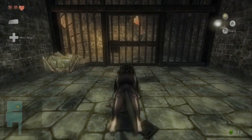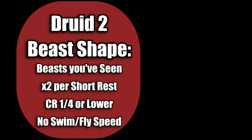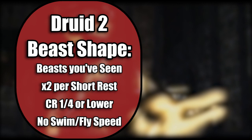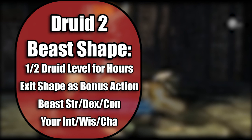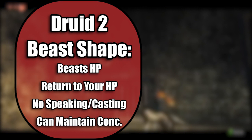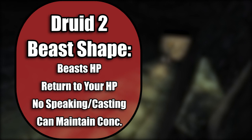A second level of Druid grants the ability to Wild Shape. The normal rules: you have to have seen the beast you're transforming into — so no dinosaurs, probably. You can use this twice per short rest. At level 2, the challenge rating cap is one-quarter or lower and the creature can't have a swimming or flying speed. You can stay in shape for half your Druid level rounded down, and exit as a bonus action. You gain the physical stats — Strength, Dexterity, Constitution — of the creature but keep your mental stats. Your HP equals the beast's HP, which provides extra health in a long fight, returning to your standard HP if the shape's HP hits zero, with any additional damage carrying over. You can't speak or cast new spells, but you can maintain concentration spells like Hunter's Mark.